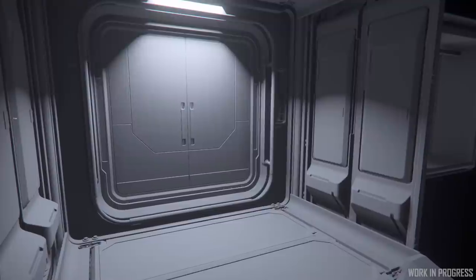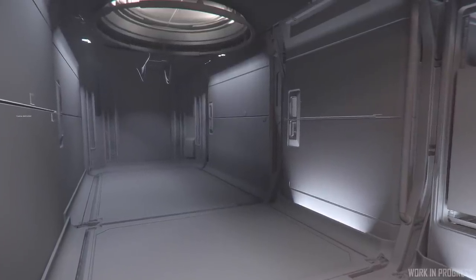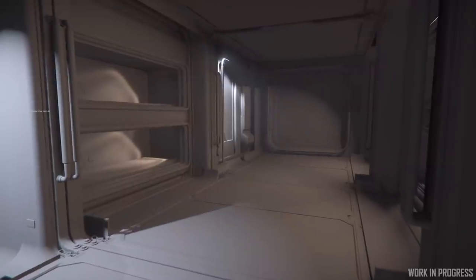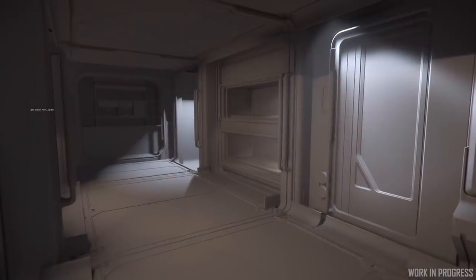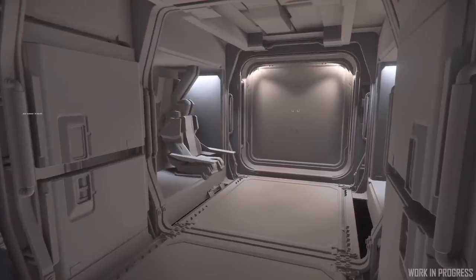We also have a quick look at fan favorite the Aegis Redeemer as it continues early progress through white box phase. Using a modular system similar to the Vanguard series, we can already see things like the living areas and remote turret stations starting to come into their own.